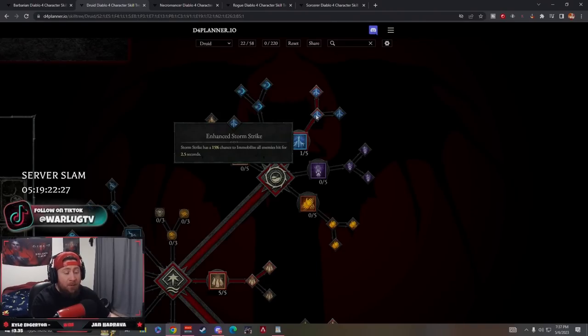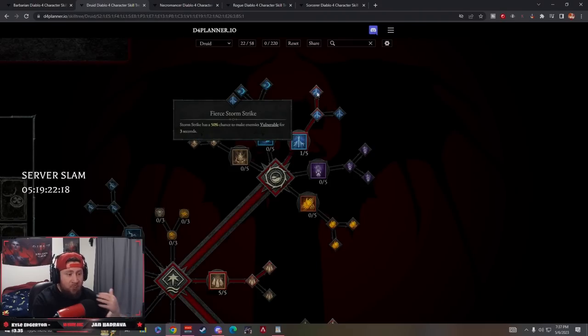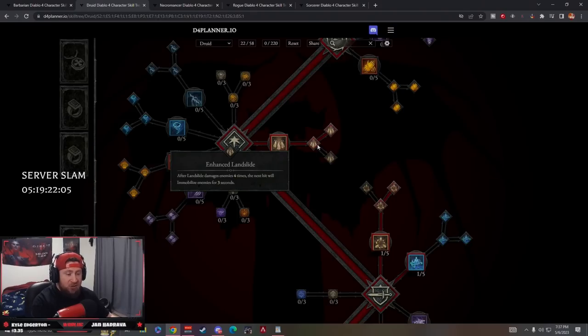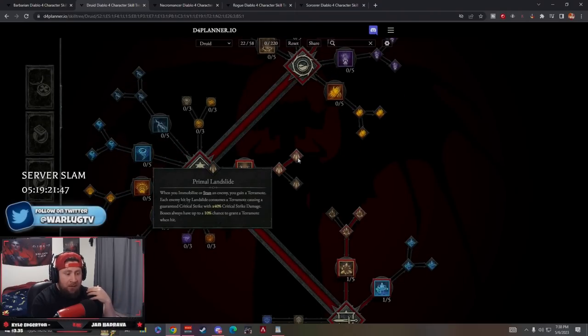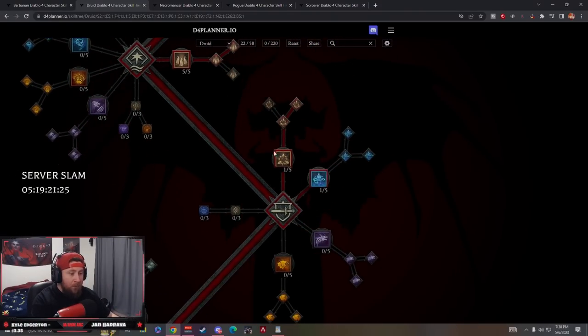Enhanced Storm Strike gives a chance to immobilize all enemies, which is very important and will trigger our crit stuff on Landslide. Fierce Storm Strike gives a 50% chance to make enemies vulnerable for even more damage. Five points into Landslide to crush enemies between two pillars of earth. Enhanced Landslide: after hitting enemies four times, the next will immobilize them. Primal Landslide: when we immobilize or stun, each enemy hit by Landslide consumes a Terrarform and we get a guaranteed critical strike with 20-40% critical strike damage.